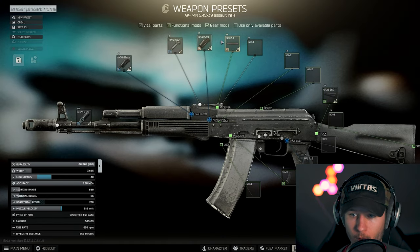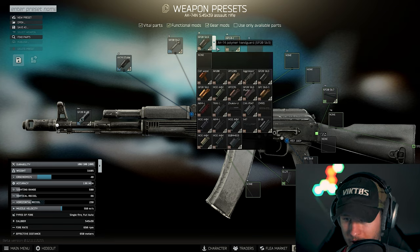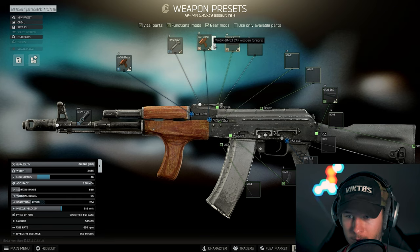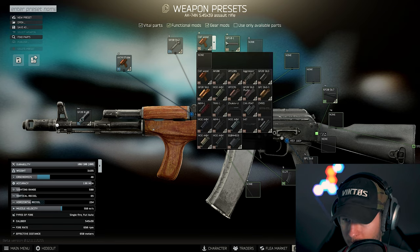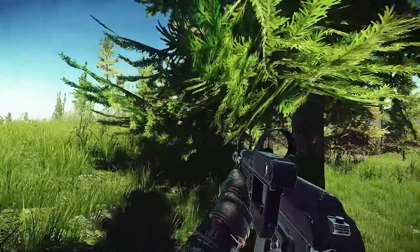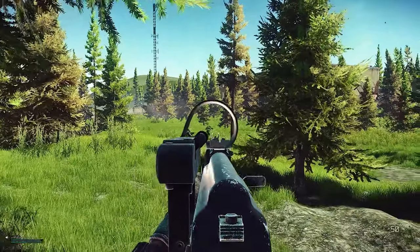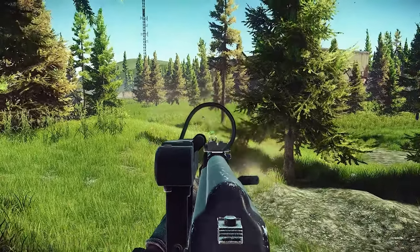You have almost the same options to modify the AK as well. You can put the wooden foregrip, the AK-100 grip with the rail on the bottom, and of course the Cobra side. That's why I really recommend going for the AK — it's pretty good, and BT ammo is almost everywhere.